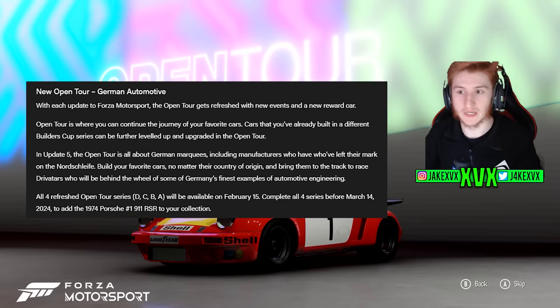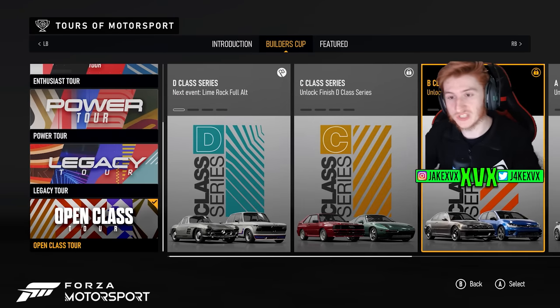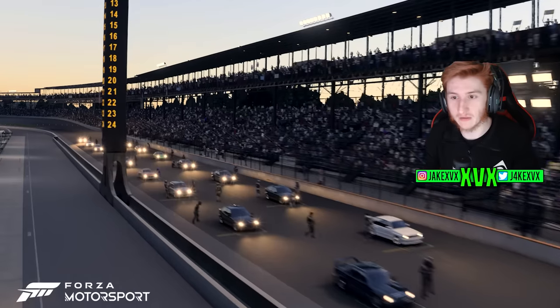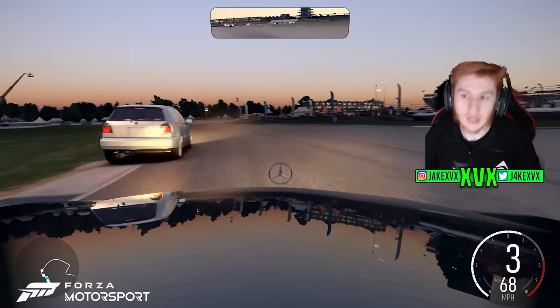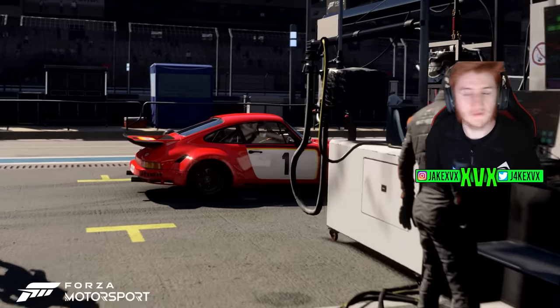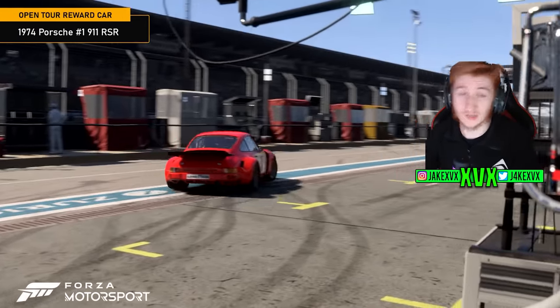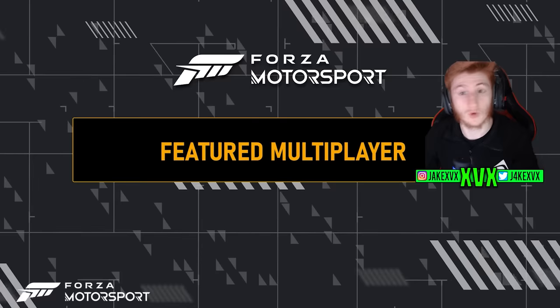The new Open Tour is called German Automotive, as you would expect. If you complete all four series before March 14th, you will get the next new car: the 1974 Porsche number one 911 RSR. That's the 10th new car of this update, and I believe that is all of them — 10 new cars in total. Not too bad, considering that other than the Car Pass cars they are all free.